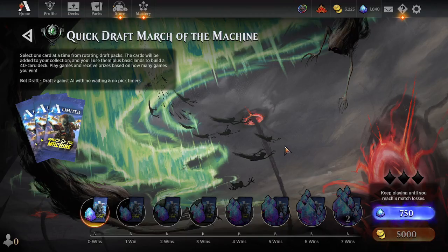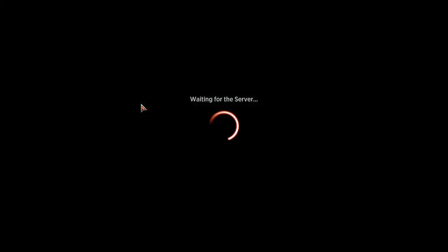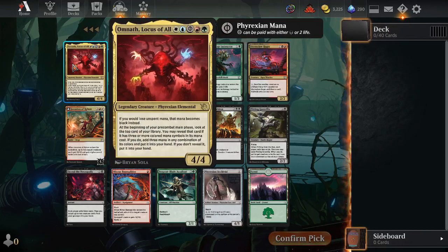Hello, Magic Players! It's Korn, Korn times 60, that corny guy. Back again to draft March of the Machine. We're doing Quick Draft because we are low on gems, and that's the way it goes.